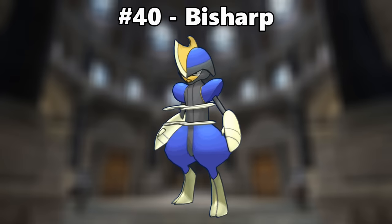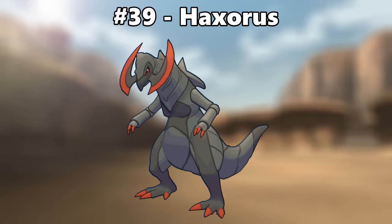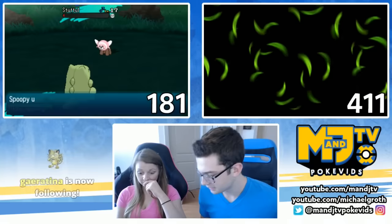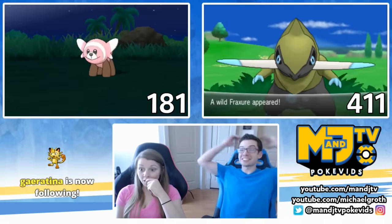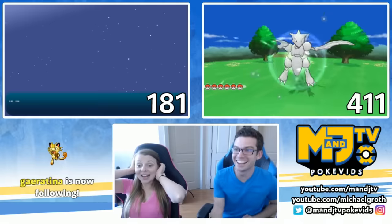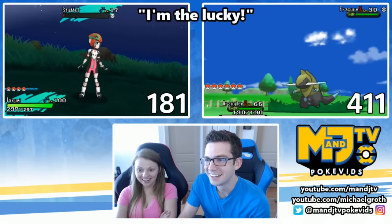Number 40 is Bisharp. Like with Gallade, a nice royal blue Pokemon is gonna look good to me. Number 39 is Haxorus. The dark coloring makes it look more intimidating and fearsome, which is great for such an intimidating and fearsome Pokemon. [Shiny reaction — got the shiny, called Justin excitedly]